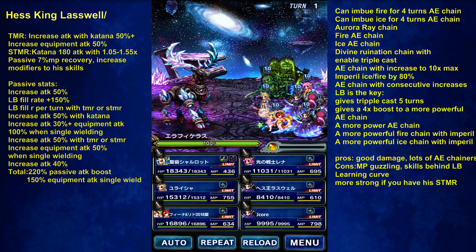He has Absolute Equity that increases — 10 times max. But I'm avoiding that a bit because his more powerful Absolute Equity chain is behind his LB; you have to use his LB to unlock it. He also has imperil fire or ice by 80%, though again, he has a more powerful imperil behind his LB. So yeah, the key to using Laswell is his LB.